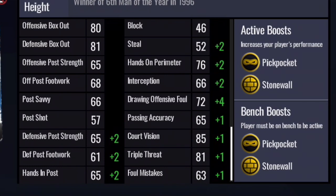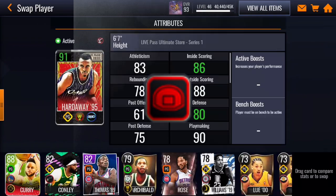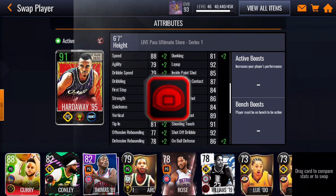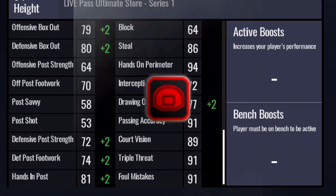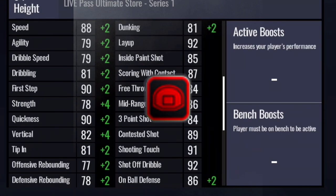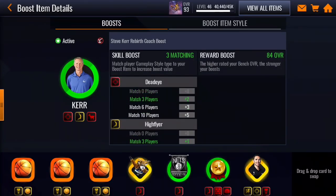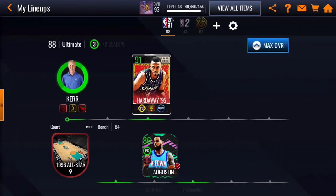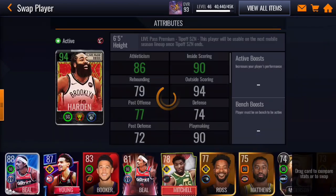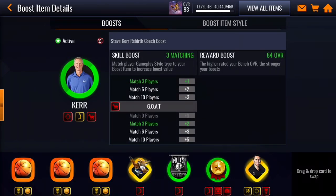Glass Cleaner helps with tipping, offensive rebounding, defensive rebounding, offensive box out, defensive box out, and I think drawing fouls and on-ball defense. The GOAT badge, which I think is the best badge in the game, boosts your players' overall by one or more. I'm not really sure exactly how it works.